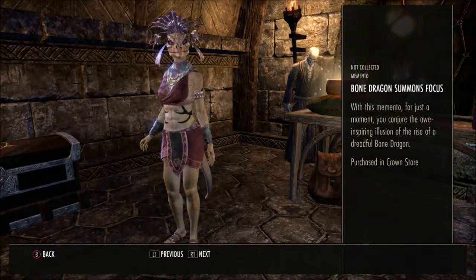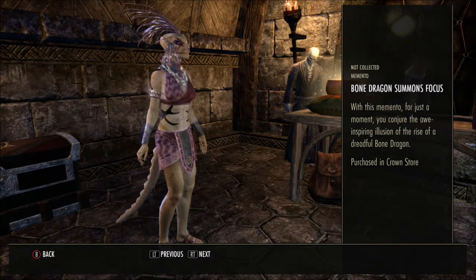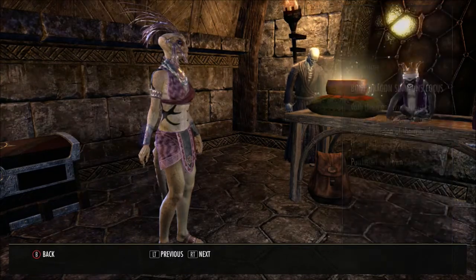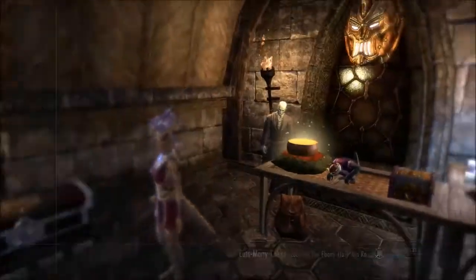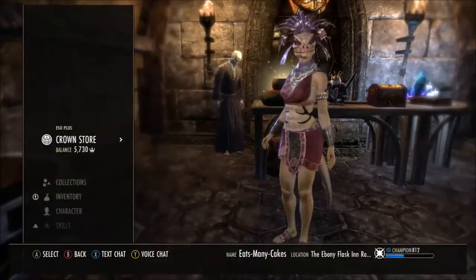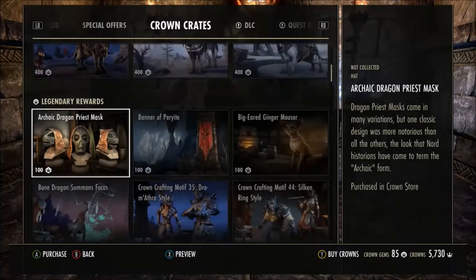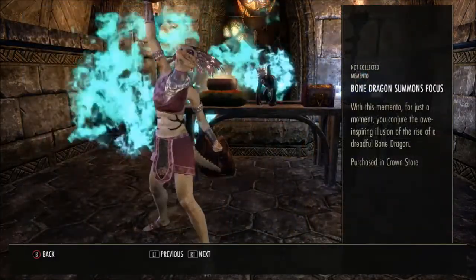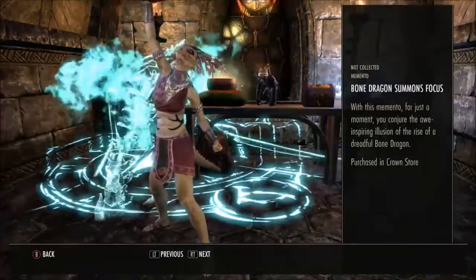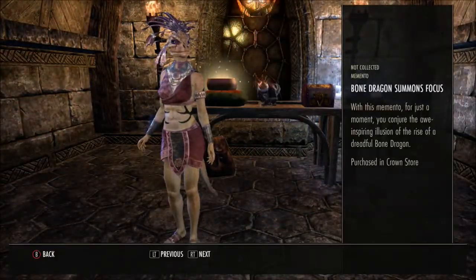Bone Dragon Summons Focus — this memento is showing on the other side of my screen. With this memento, for just a moment you can conjure the awe-inspiring illusion of the rise of a dreadful bone dragon. Let me reposition my character a little more center so we can try again. That's a bit better — it's got more of an effect now than it did when it was in the corner of the screen.